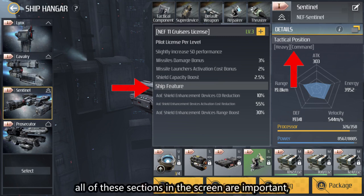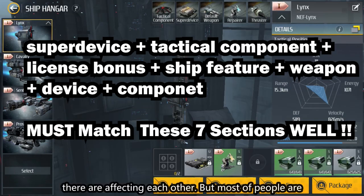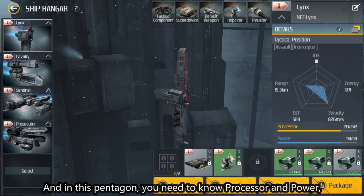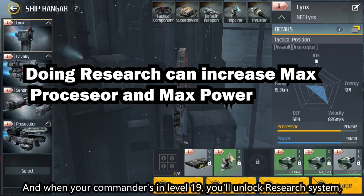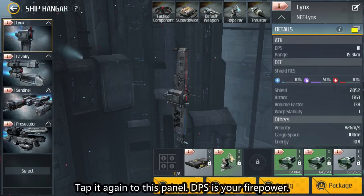All of these sections on the screen are important — they affect each other, but most people ignore the first four of them, which is why they can't pass the license exam. In this pentagon, you need to know processor and power. Both restrict what equipment you can use. When your commander's level reaches 19, you'll unlock the research system, which can increase power and processor limits, and some components will do so as well.